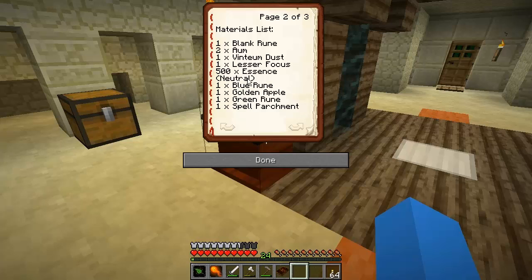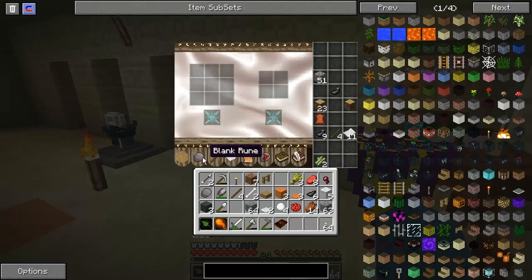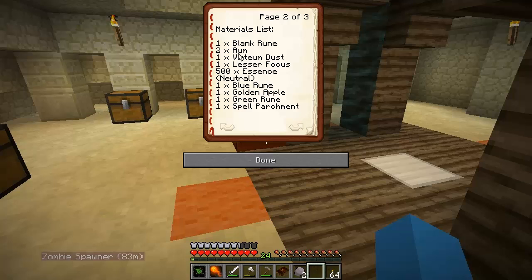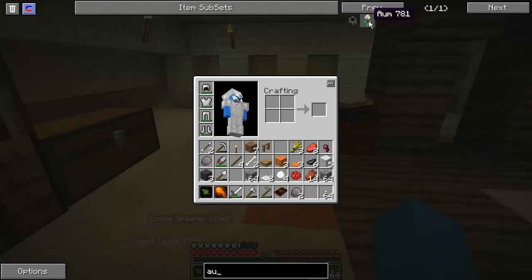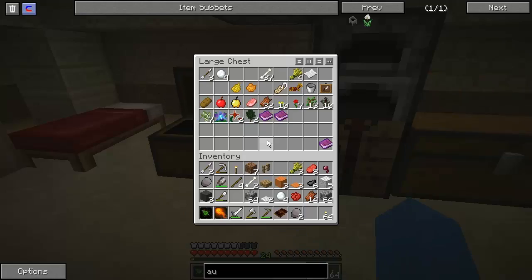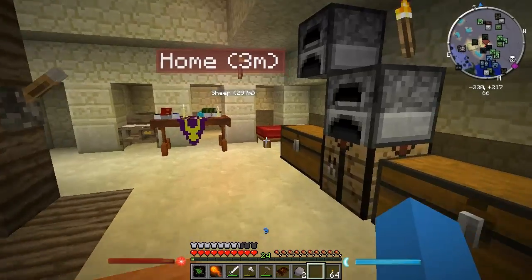Let's first and foremost make sure we've got all the rest of the stuff. There's no point going into making that if we've got none of the rest. So we need one blank rune — we all know how to make a blank rune. We also need two ohm, and I don't believe I've actually got any of those. I know for a fact I do not have any, so we're going to have to go out on the search for some ohm. I'll do that in the morning and I'll be back when I've found some.